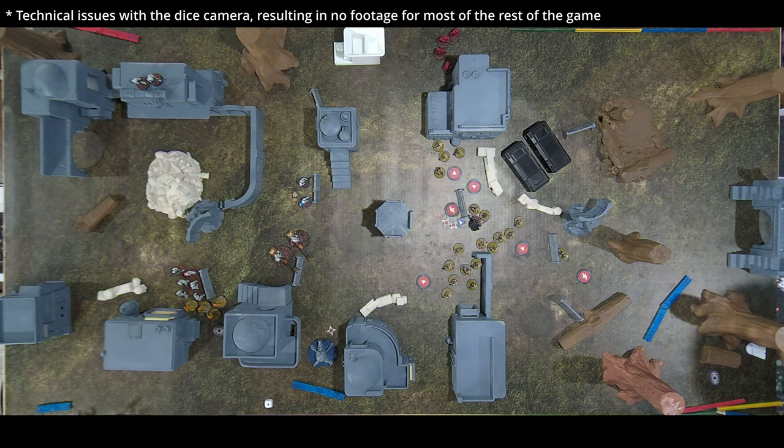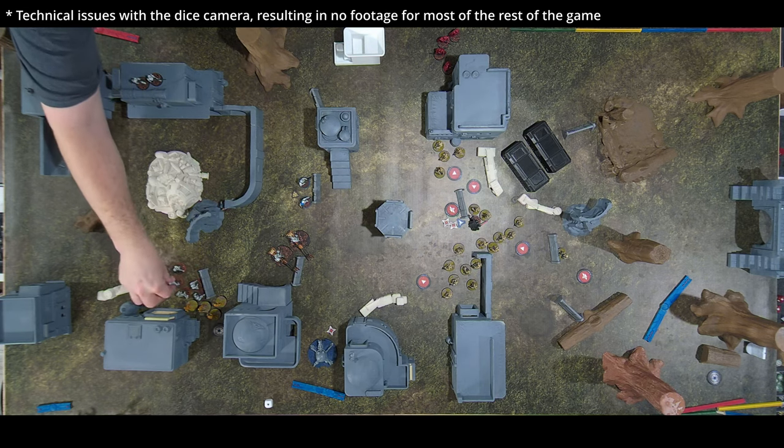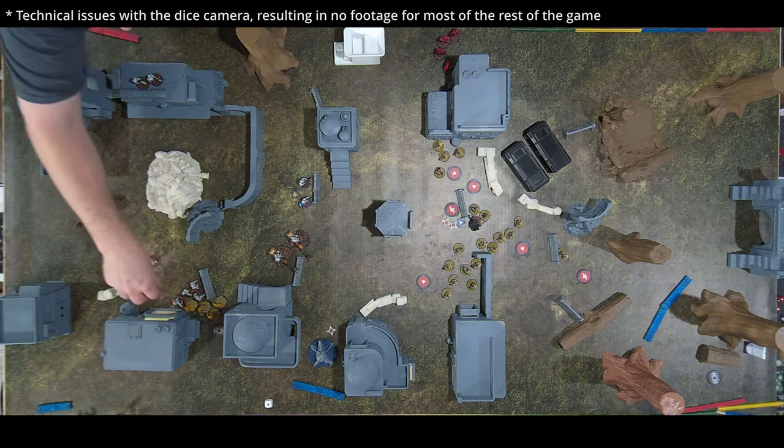Eight hits and the BX droids survive with only two wounds getting through — saved all but two. They're perfectly fine and now turn around to threaten the Royal Guard. Royal Guard already have Measured — they take two moves and charge the B1s, rolling four hits — two dead B1s.